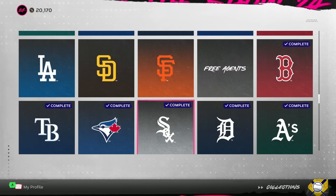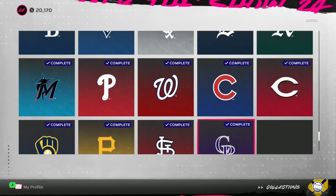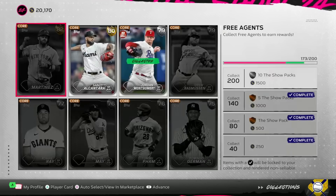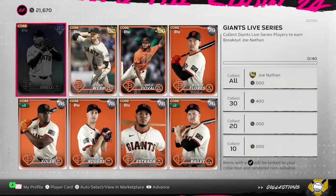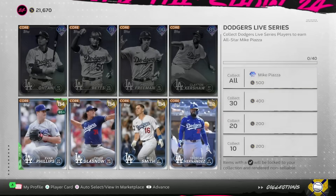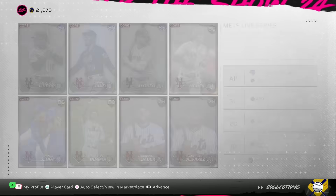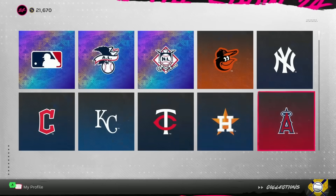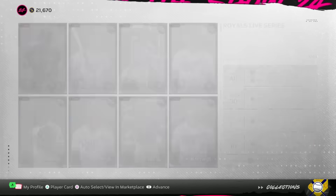Quick mid-video recap: we spent all but 20,000 stubs. Right now we have fifteen collections done, no money spent in the first week. The free agent collection is also done, which got us another 10 packs. For every team we have left, there's really only diamond players remaining, so we know exactly who we're looking for when opening packs. All the golds we open from here on out are duplicates we can immediately sell to keep the stub bankroll up.